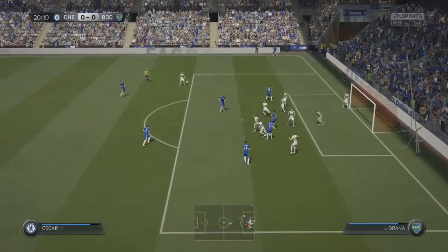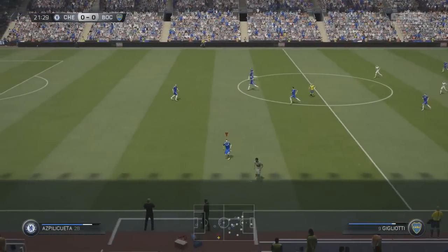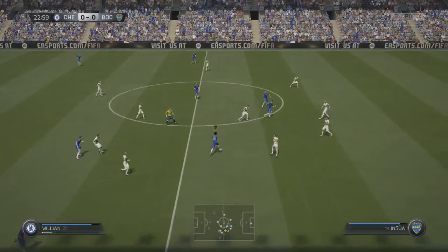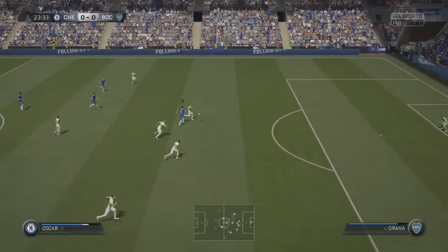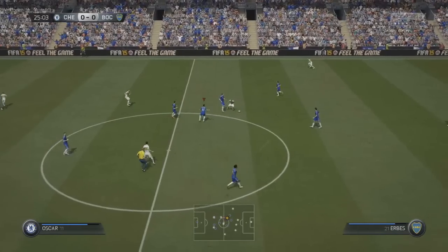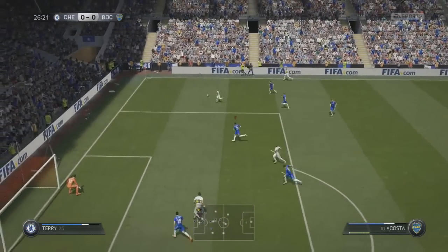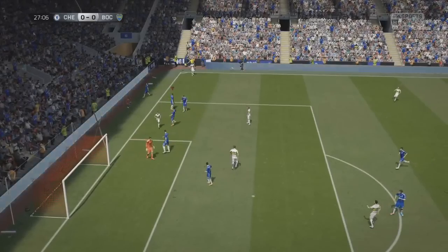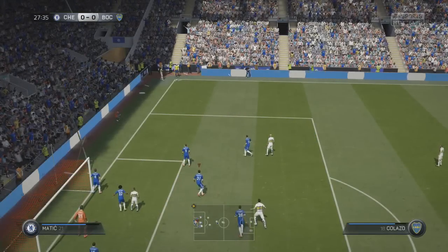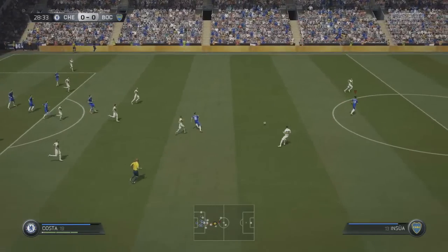We'll whip the corner in from Willian — no man underneath it, gets headed away. Dave puts in a good tackle. Fabregas up to Willian, I see the run of Oscar. I'm not too sure how overpowered lobbed through balls are going to be this year — they've made a conscious effort to make lobbed through balls, crosses and headers less of an issue. Playing the demo so far I haven't noticed too much of a problem with them, although the CPU hasn't played that many.